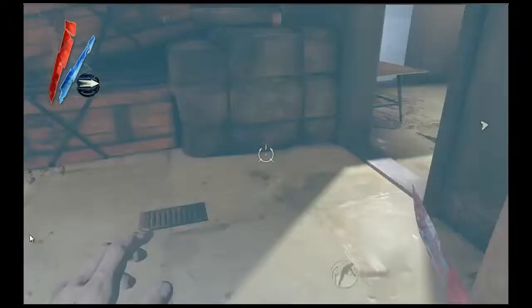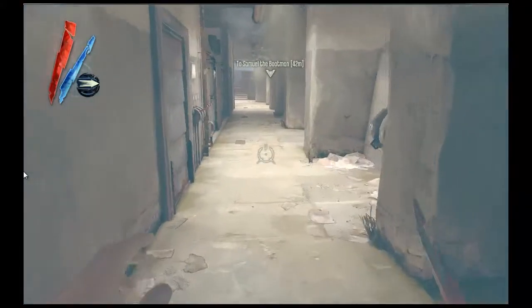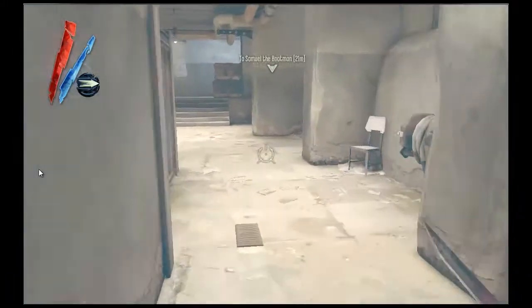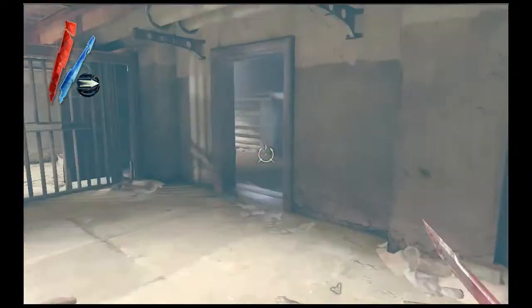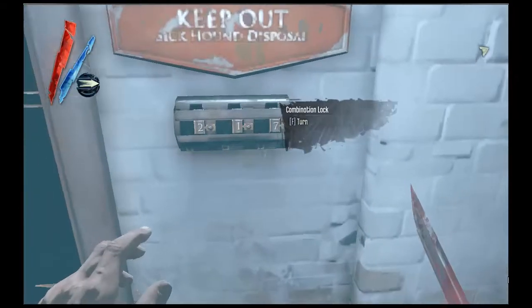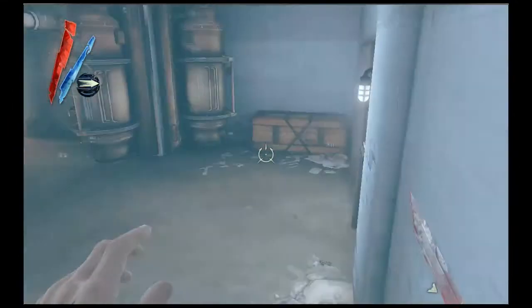I'll tell you exactly what happens when you open that door. Once you open it, there is a bunch of mice that come fluttering out — they'll run straight. But you don't want to get hit by them or they'll just keep pouncing on you. So when you do it, just sit back like I did and they just ran across.